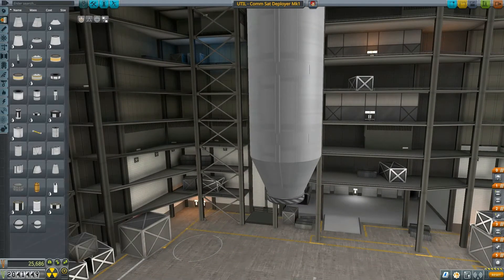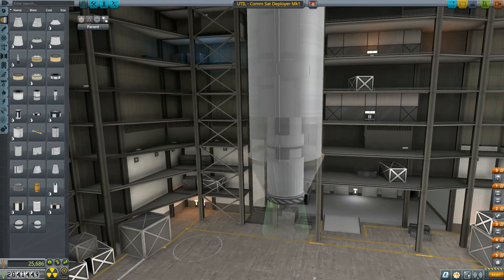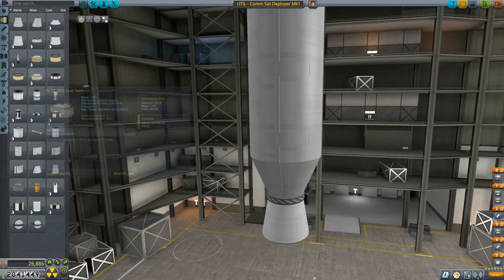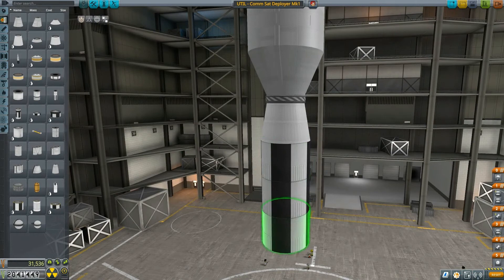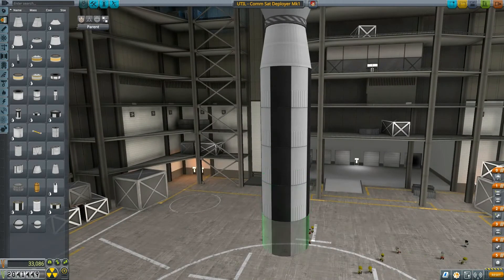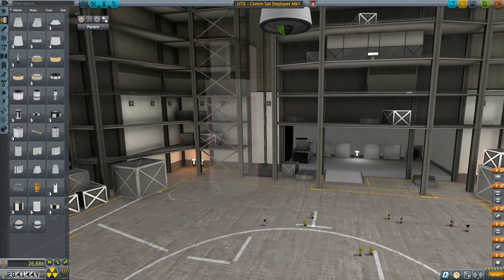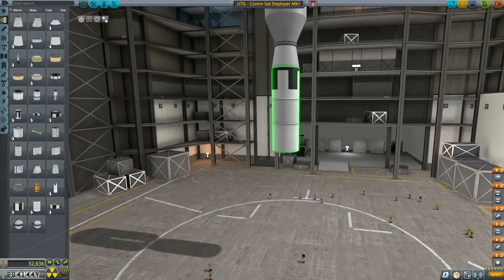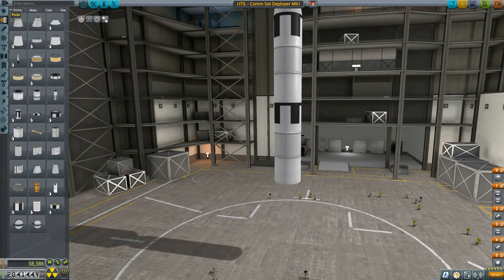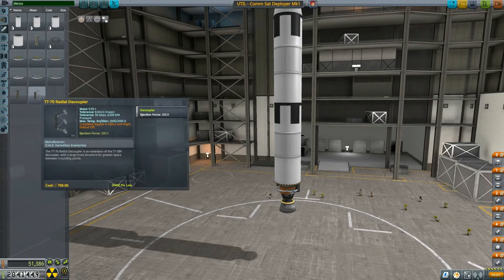I wanted to put everything in the fairing because it's much simpler to have it run that way and also more aerodynamic. Then we want to be putting some big thrusters and big rockets that will hopefully do the job — a Mainsail at the bottom should be good enough.